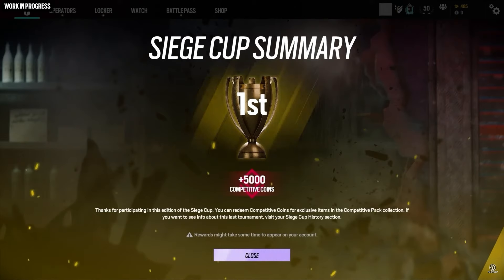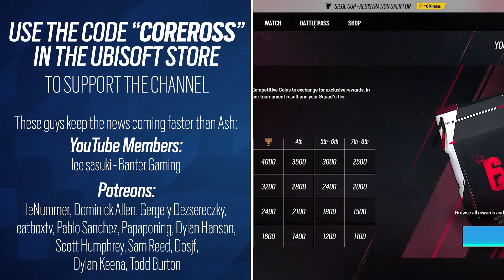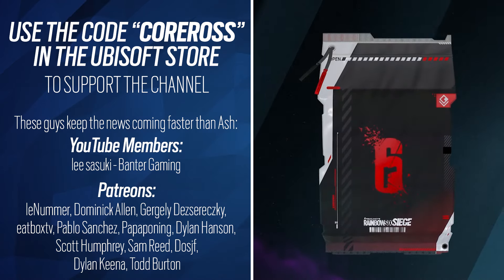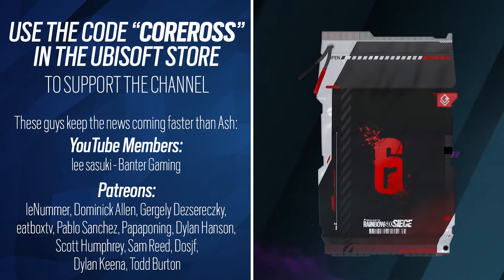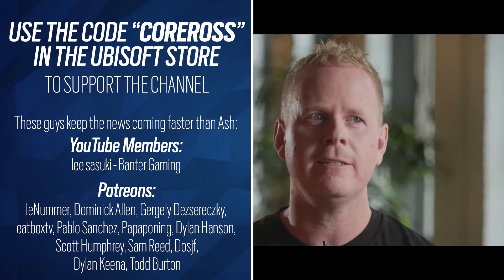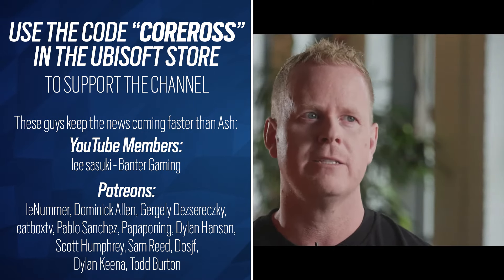In Year 9 Season 3 we're introducing a new currency called Competitive Coins, exclusive to our competitive playlists — that being ranked and Siege Cup. Get as far as you can in the ranks and play as many Siege Cups as you can to earn competitive coins and open exclusive packs. All console players will receive one free competitive pack in Year 9 Season 3. Move up the ranks and earn as many competitive coins as you can to continue opening packs in that collection.